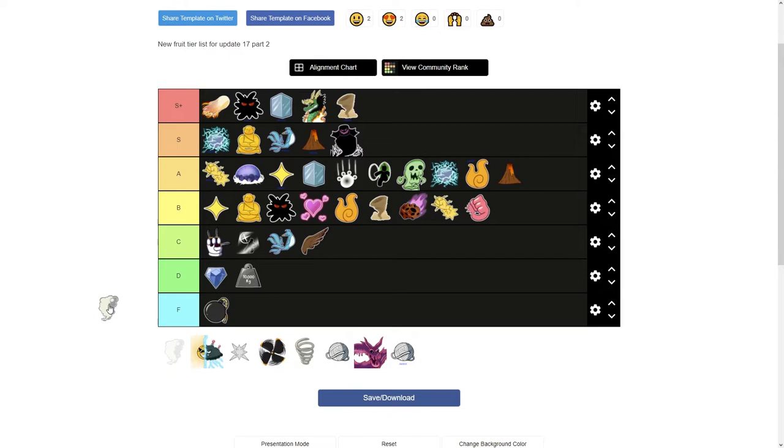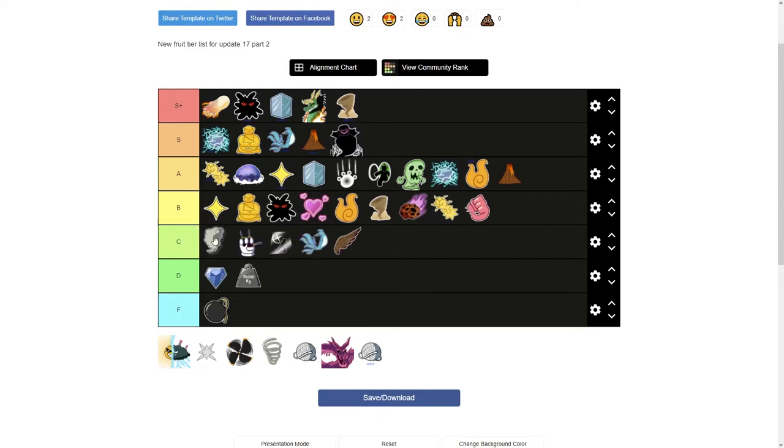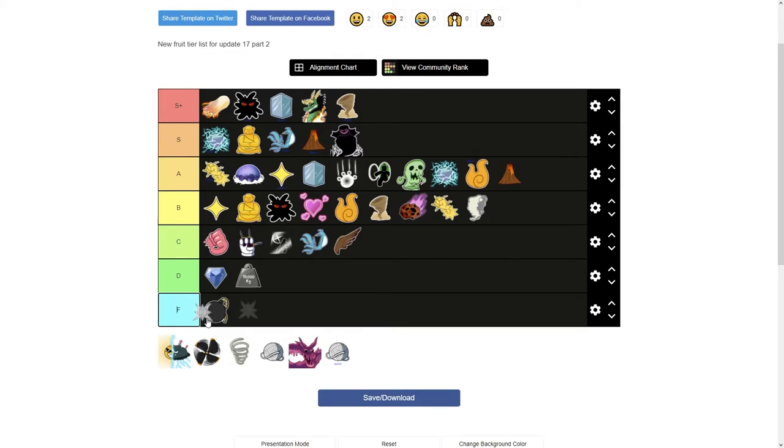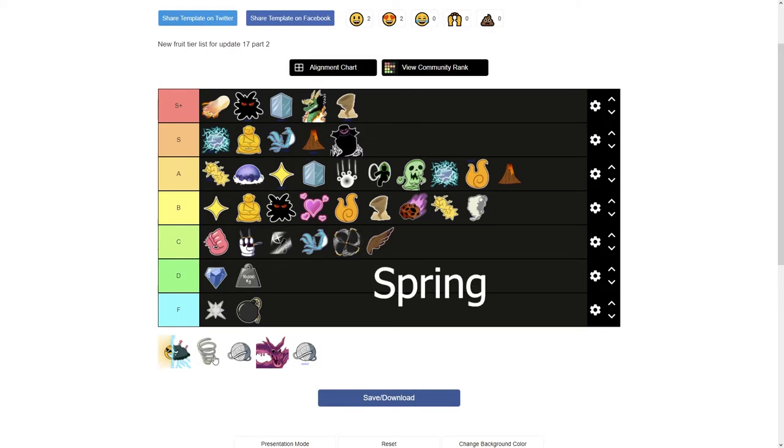Next is Smoke. Smoke is a Logia, which is great for farming even though its moves are pretty trash. Since it's a Logia I'll put it at the bottom of B tier. I'll skip Soul for now and go straight to Spike — basically like Bomb but slightly better. Next is Spin — the moves don't look bad and I like the flight, so I'll put it above Falcon.